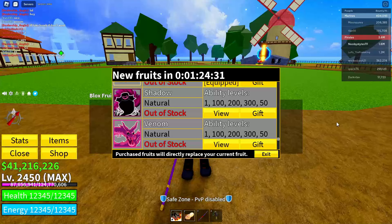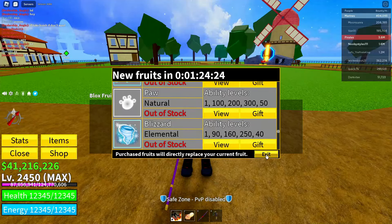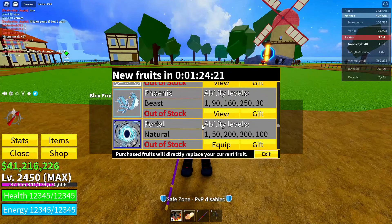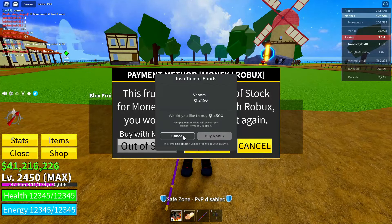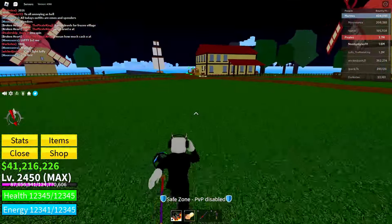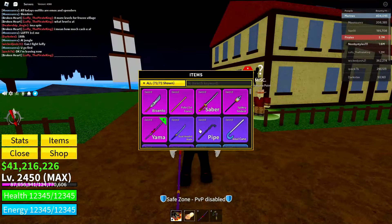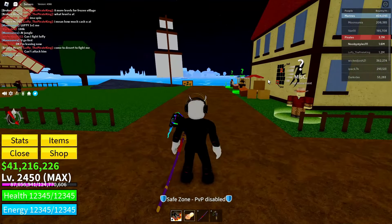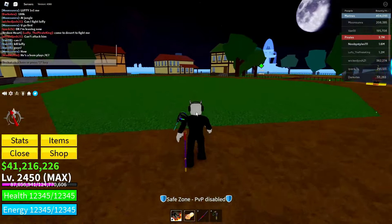As you can see, we glitched out the blocksuit dealer and now we have the menu here. Do the same thing as before — click on the fruit you previously selected, click the Robux icon, cancel, cancel, and exit. After doing all those things, wait at least 10 minutes — I waited 10 minutes, as you can see it's night already. Then click on the shop icon, click the change race icon, and click cancel. After all that, you'll get yourself a different race. Reset your game and you'll have your new race.